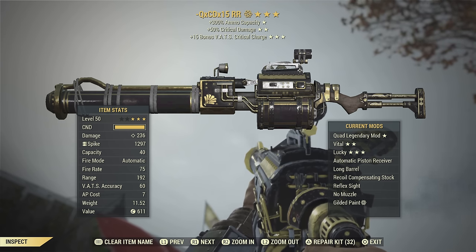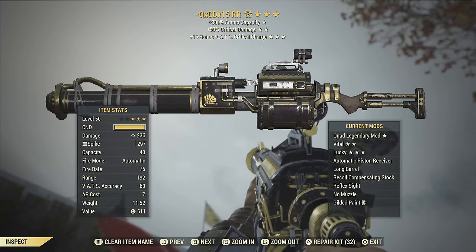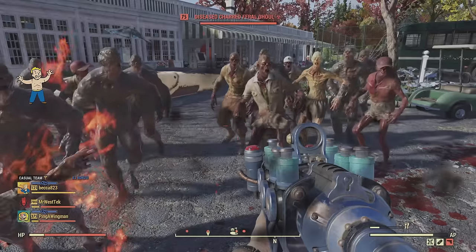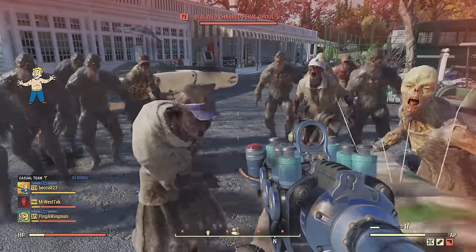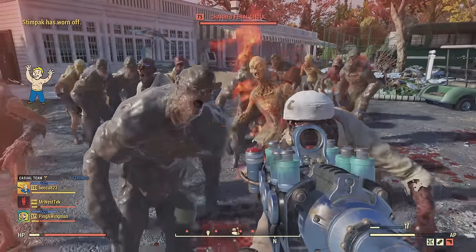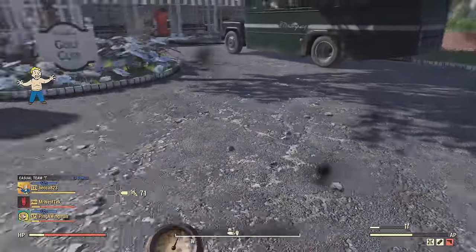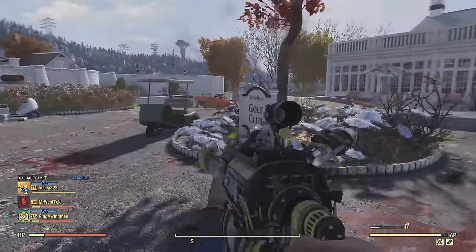This is the weapon I'm using specifically. The legendary ammo capacity mod — quad — is extremely important. You can get away with just starting with quad, but other things will make it better. I highly recommend the 50% more critical damage, explosive damage, or faster fire rate, and a vampire's weapon in your back pocket for maybe some tougher areas.